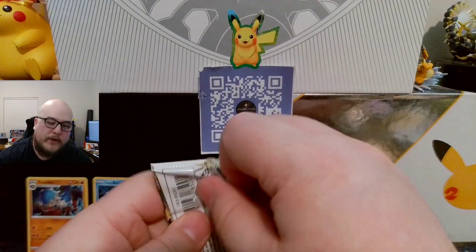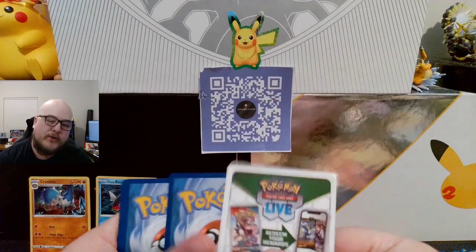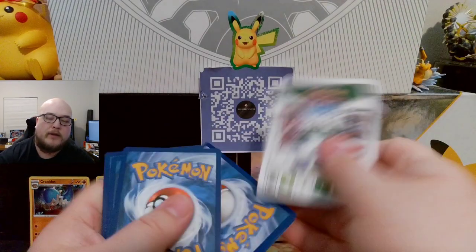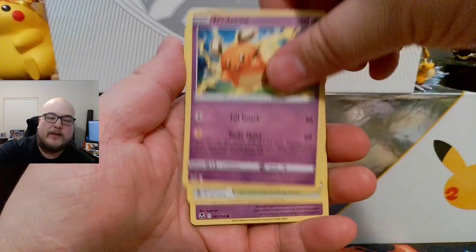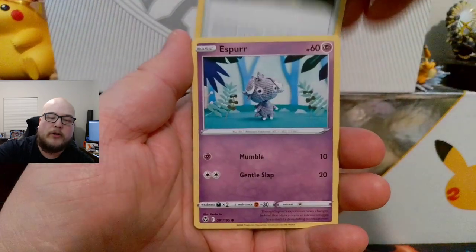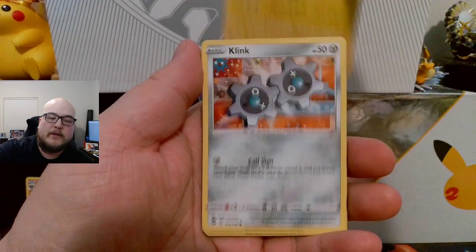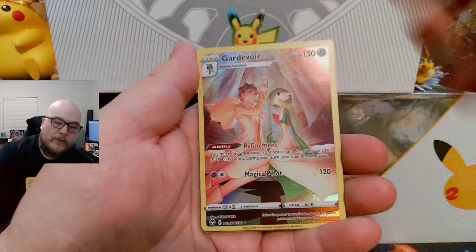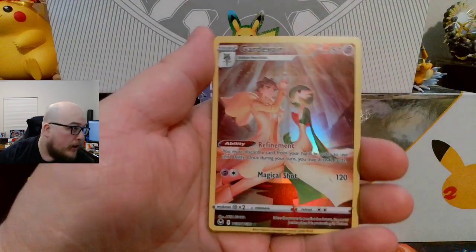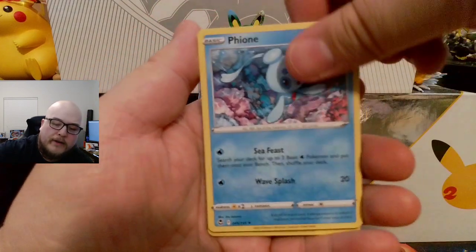Last pack for this Build and Battle. White co-cards every single one of them — that's crazy. Energy, Quadstone, Dedeni, Primordial Altar, Esper, Togedomaru, Stunfisk, Clink, Dratini, Gardevoir Trainer Gallery — I don't think I have that, so that's good — and a Fionne non-holographic.